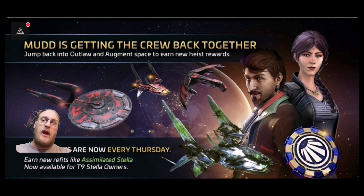The old event has come back anew, but unfortunately, as a little disclaimer: all the new refits, like the Stellar and Assimilated Stellar, are now available for T9 Stellar owners. So yes, you must actually max out a Stellar. Now, what will happen if you don't have a T9 Stellar? I presume it's still going to be there on the system. But obviously, once you end up with the skins, that particular skin will disappear. So that Opius Grande one next to the Enterprise's port bow — yeah, I haven't got that one available to me.